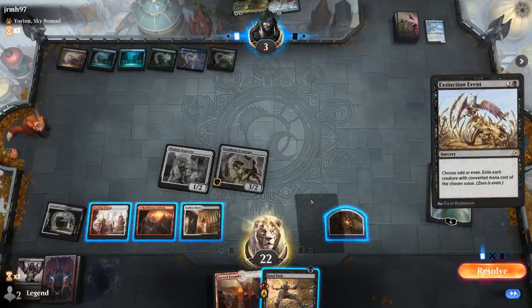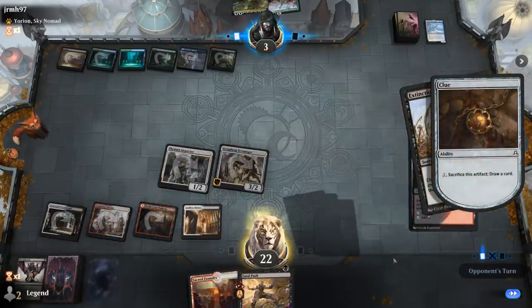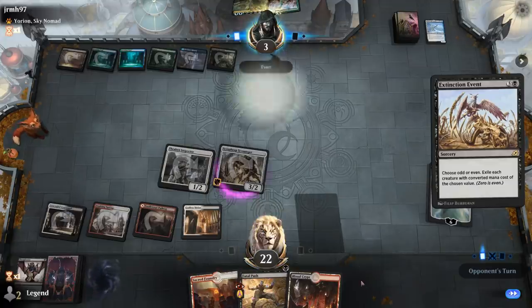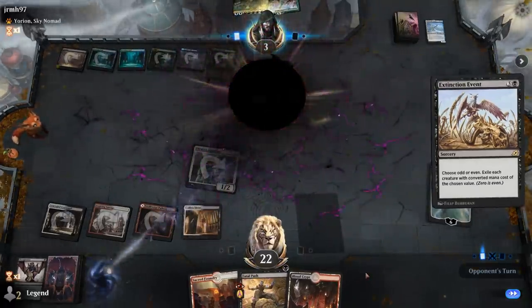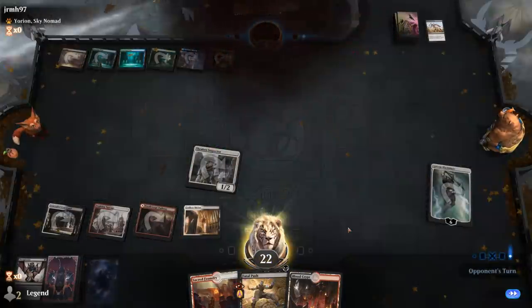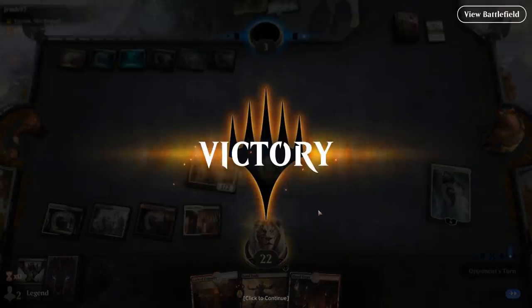Extinction Event comes down. I could consider Fatal Pushing my own Scrap Heap, but opponent seems dead on board regardless. So we'll let that happen and then Gideon can just attack for the win. Nice game against Sultai Ultimatum. On to the next one.